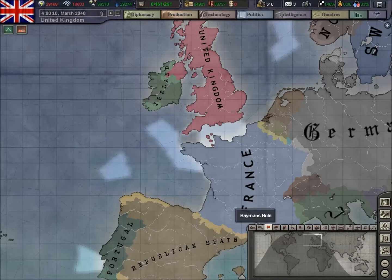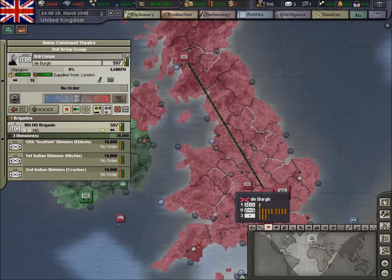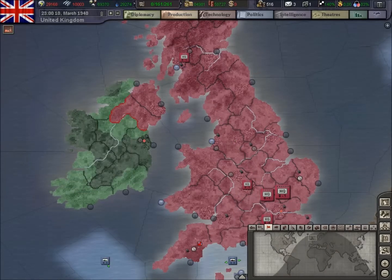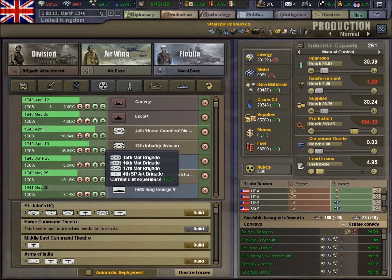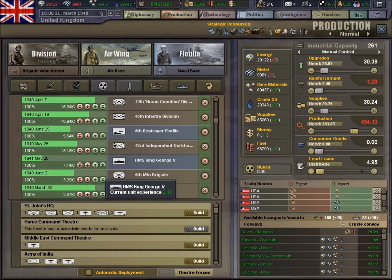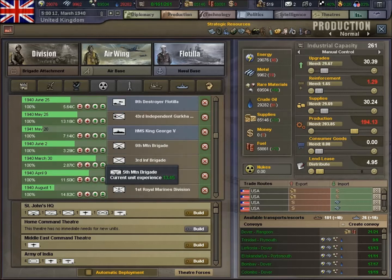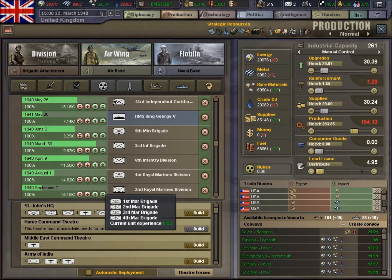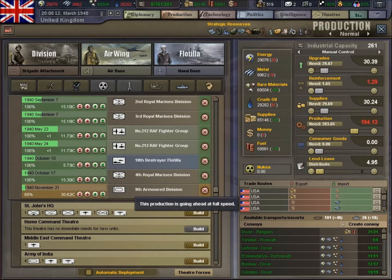We're penniless now — never mind. So we've got three motorized divisions with that, and we've got another two coming out to finish that core. We've got some destroyers. That's a division of Gurkhas — cool. And the odd brigade again to bolster it. I think we could probably do with another couple of little brigades, we'll do that in a minute.